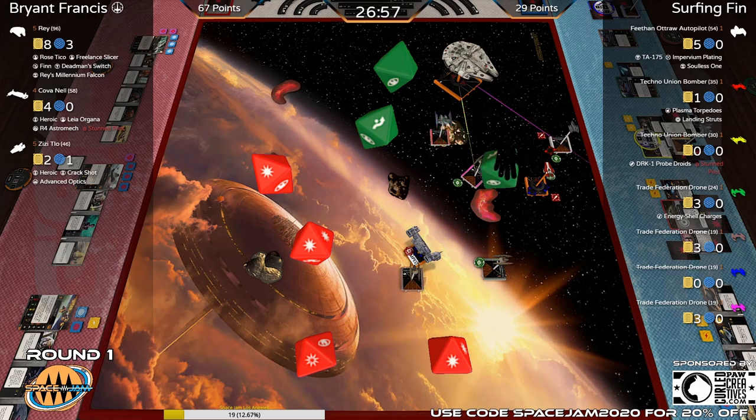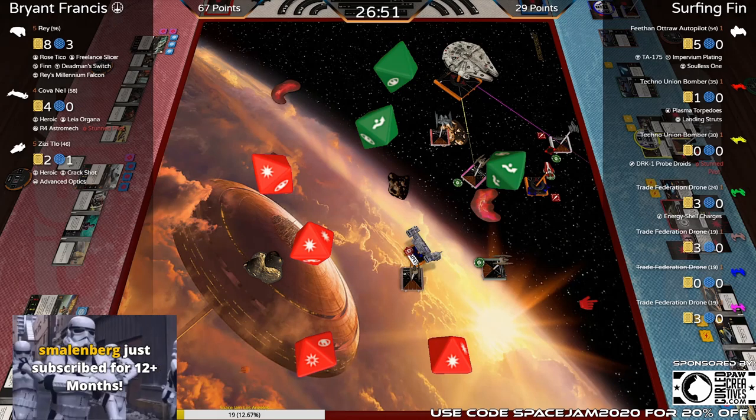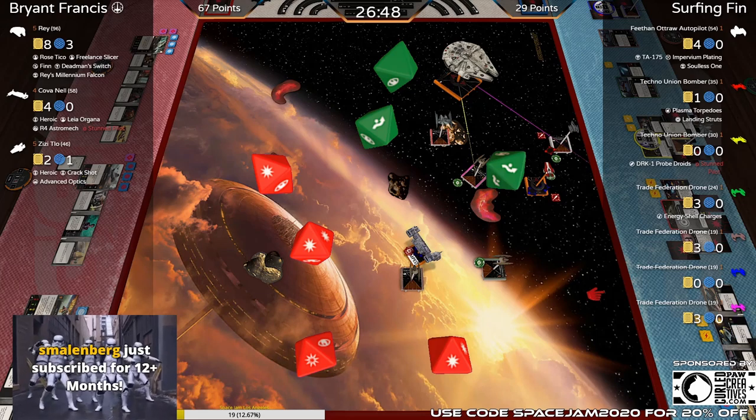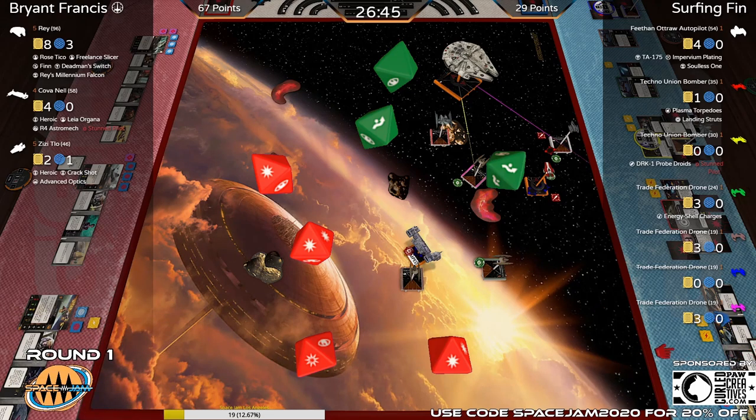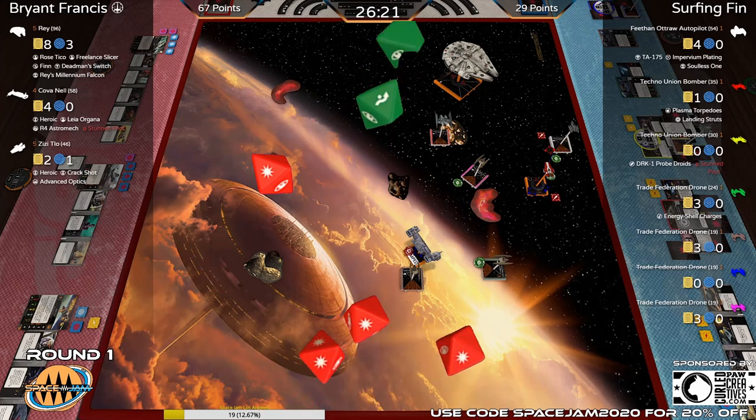Get Soulless One! Hit-crit — see if Impervium comes through again. Ship crit! Safe, two damage. That Impervium Plating, every time we see that card trigger in play, it gets used well. Those two charges this game saved him four damage: it cancelled out a double damage, cancelled out a fuel leak, and cancelled out a direct hit.